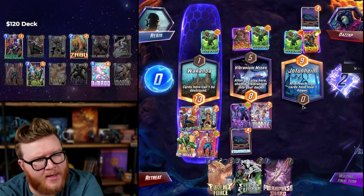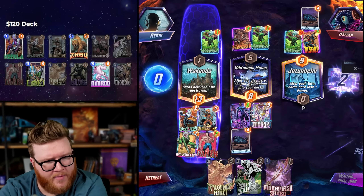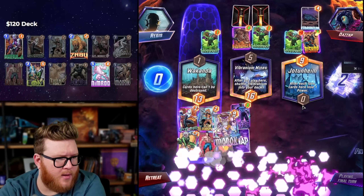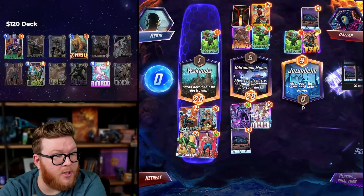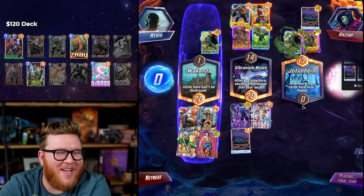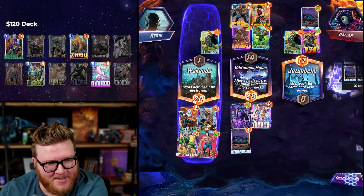They gotta add 20 power left — three Vibranium and a Hit Monkey could do some work, but do they actually have three Vibranium? They played Mysterio on four, draw on five, draw on six — they already played one. It's not impossible to do 20 in a bounce deck, but it seems hard. 20 here — Shang-Chi, we dodge! They were counting on Black Panther getting bigger — we don't do that in this deck. That's amazing! Easy game!